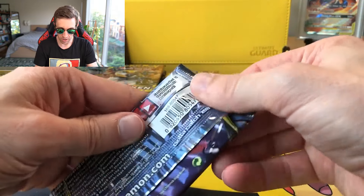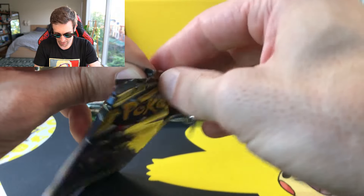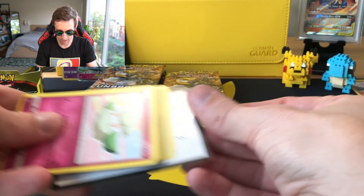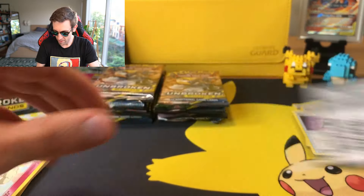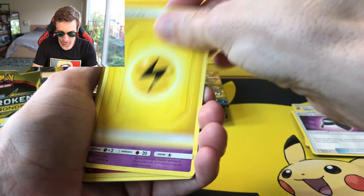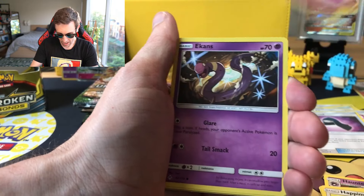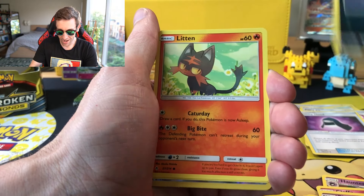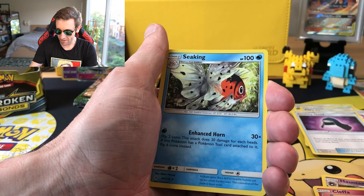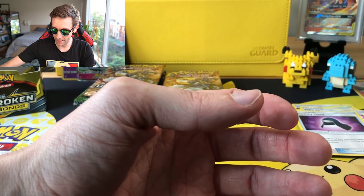Let's keep this train rolling. There is the code card for y'all. From the back: Lightning Energy. There's a Haunter, a Klepki, a Happiny, a Cottonee, an Ekans, a Carvanha, a Litten, a Clefairy, a Reverse Rare in the Aggron — I'll take that — and a Seaking.